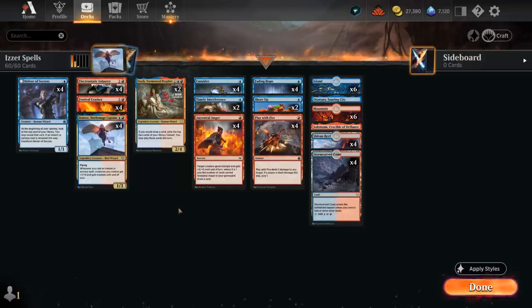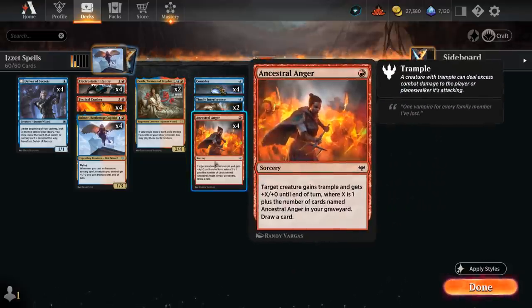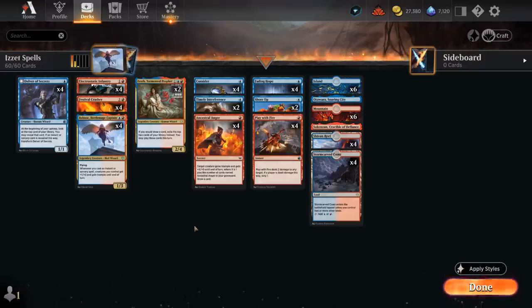This is an aggressive blue-red spells deck with cheap creatures that want to be played early and benefit from casting instants and sorceries. Our deck has 20 one-mana instants and sorceries total to synergize with the rest of our deck, and 10 of those are also cantrips that replace themselves by drawing a card, so we can hopefully string together more of these cheap spells.